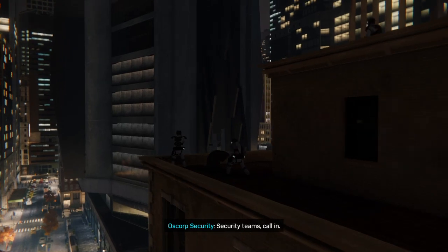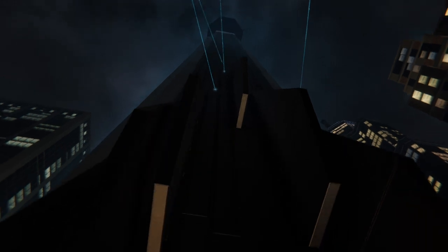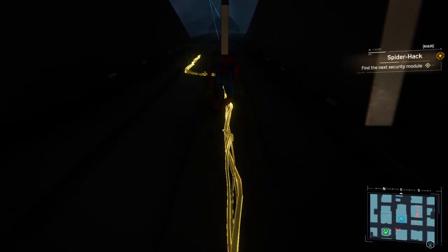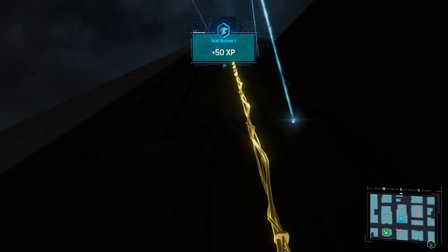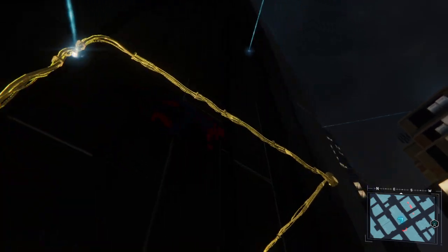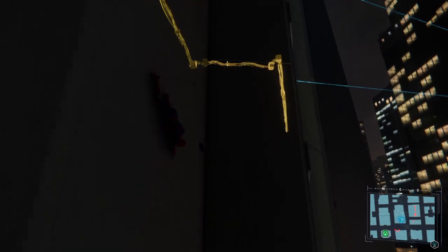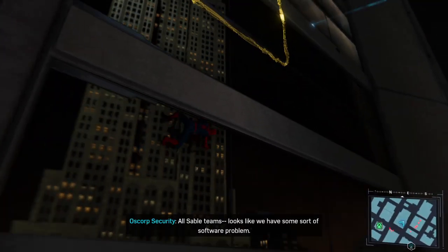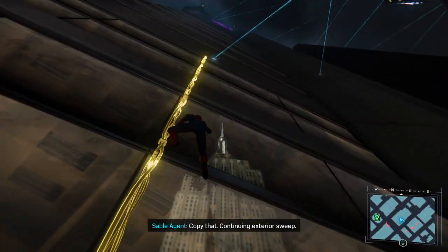What the hell? Security teams, call in. Sable Team Alpha standing by. Looks like an electrical problem. Copy that. Keep an eye on the exterior while we try to track down the issue. Just when I thought it would be easy. All Sable teams, looks like we have some sort of software problem. We're calling in a specialist. Copy that. Continuing exterior sweep.